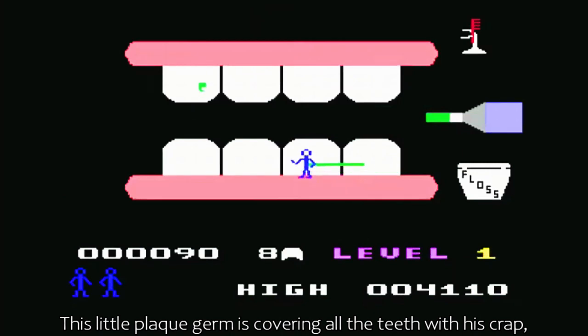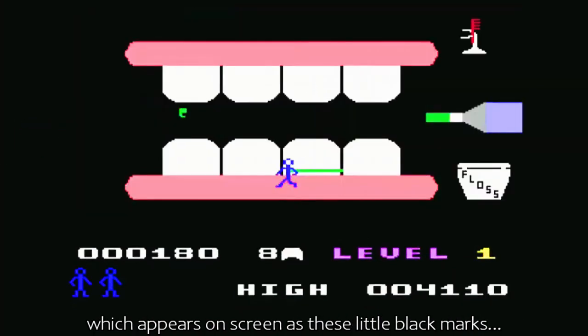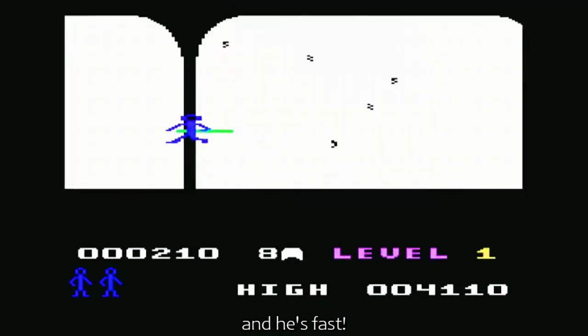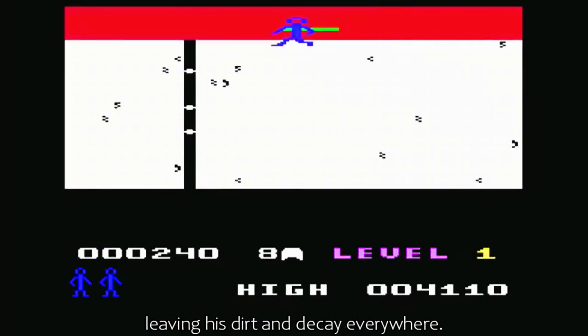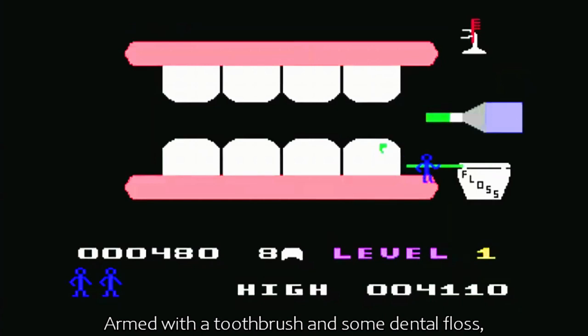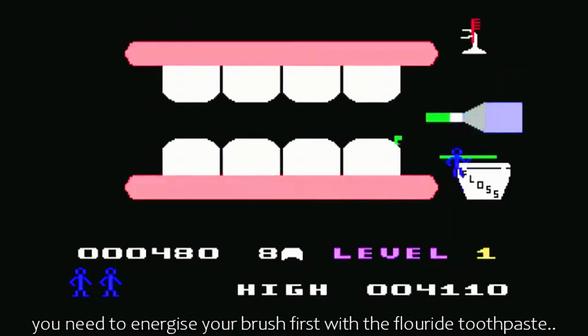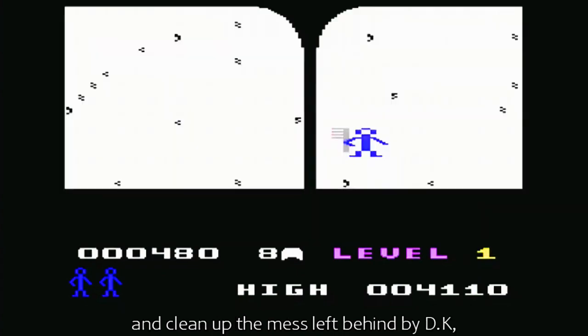This little plaque germ is covering all the teeth with his crap, which appears on screen as these little black marks — and he's fast. He scurries all around the digitised mouth and teeth, leaving his dirt and decay everywhere. Armed with a toothbrush and some dental floss, you need to energise your brush first with the FluRide toothpaste, otherwise it won't work, and clean up the mess left behind by DK.